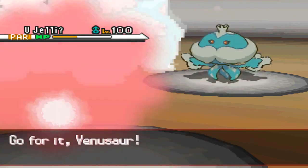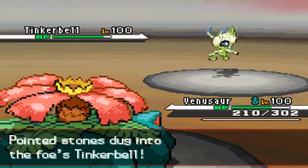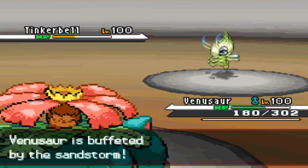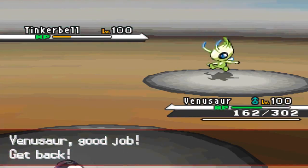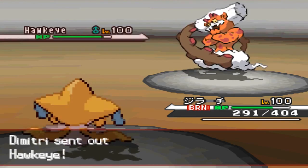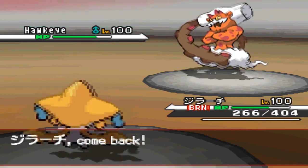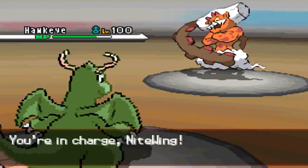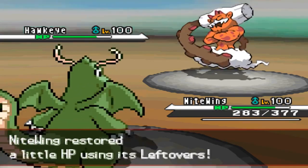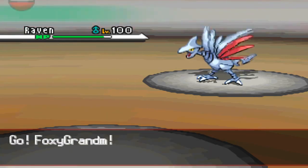I go into Venusaur to force him out, knowing he won't stay in, so I go for Hidden Power Fire, predicting him to go into Skarmory or Celebi. I get a nice amount of damage, telling me Celebi is on an offensive set. I go into Jirachi predicting Tyranitar, but he goes into Landorus instead. I switch into Dragonite knowing he'll go for Earthquake, and Dragonite comes in safely. He then goes into Skarmory, and Stealth Rock damage is really starting to rack up since I never got off Rapid Spin.